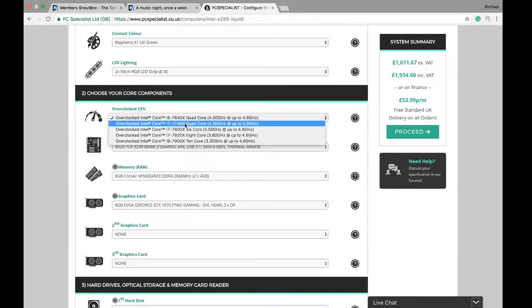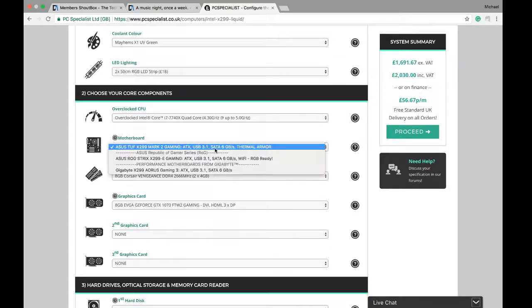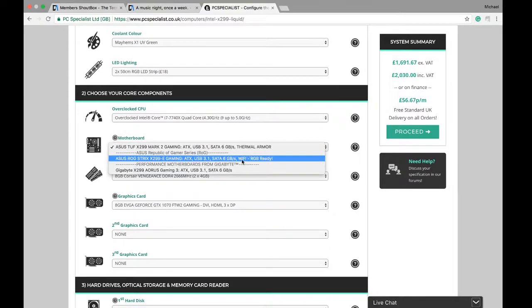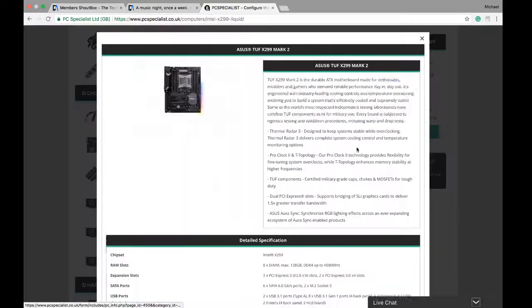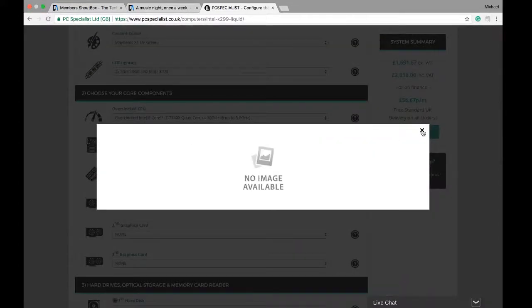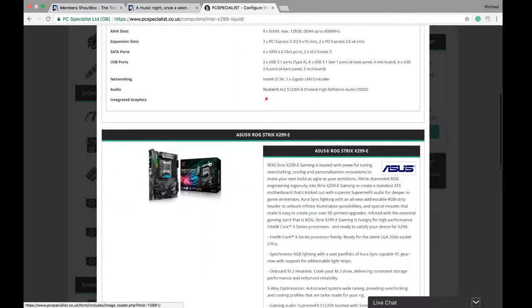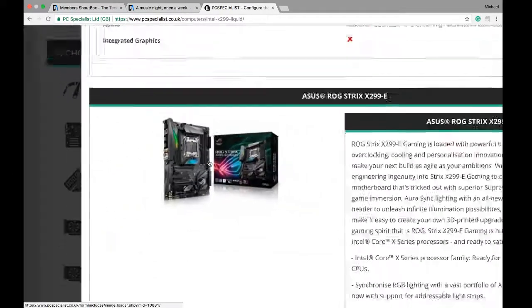We're nearly at two grand already — Jesus Christ. For the processor I'm going with an i7 quad core at 3.4 gigahertz. The motherboard looks absolutely gorgeous — I'll try to show you what it looks like.